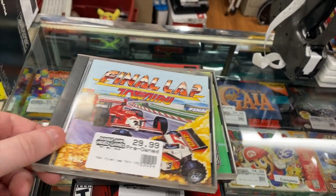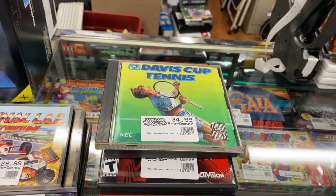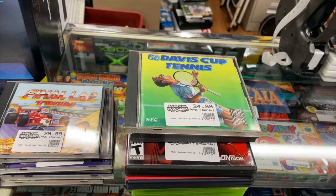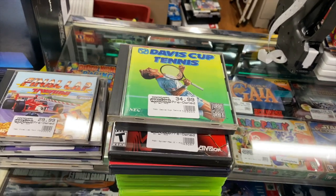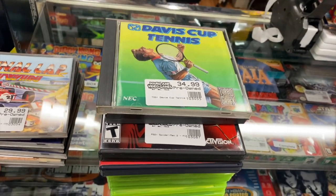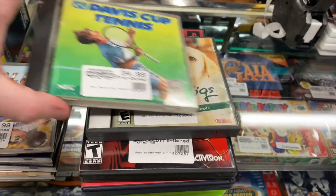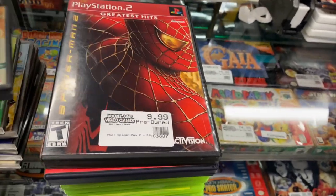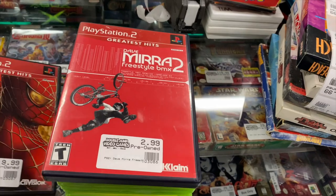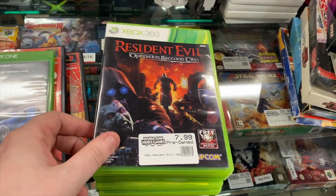We have Vigilante, Bloody Wolf, Sports TV Football, Sports TV Hockey, Sports TV Basketball, World Court Tennis, Final Lap Twin, and Davis Cup Tennis. One more game that already sold was Keith Courage and Alpha Zones - that was game and case only with no manual, but by chance we had the only TurboGrafx manual in the back so we were able to complete it, and it already sold.